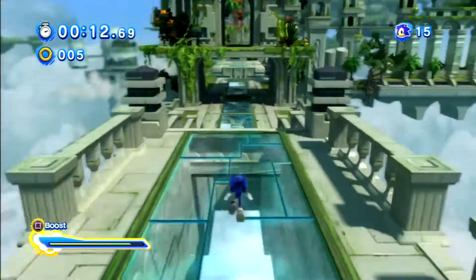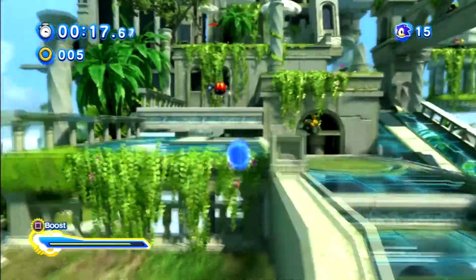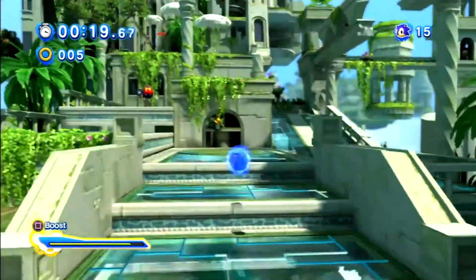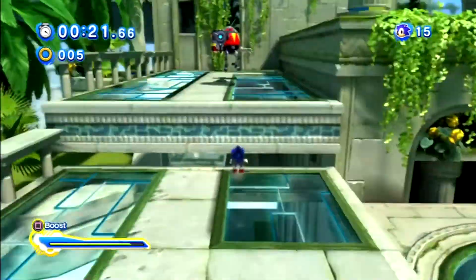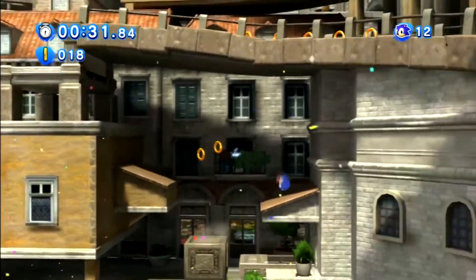Modern Sonic's gameplay style is a 3D platformer. He can drift and do a boost to go faster, and also perform air tricks. Both of them have two different gameplay styles, and the levels have been redesigned for Classic and Modern Sonic.